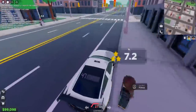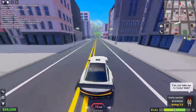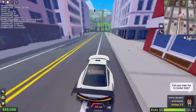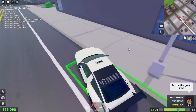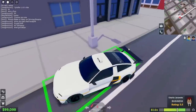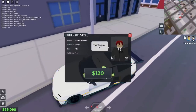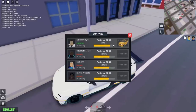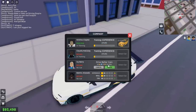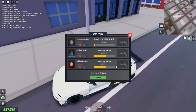Let's keep training them and go pick up more people. This client is just around the corner — but this thing has horrible brakes, terrible stopping. Got 183 bucks from that ride. We gotta keep upgrading our workers but we're literally running out of money right now.